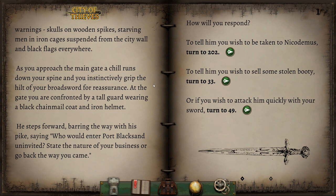At the gate, you are confronted by a tall guard wearing a black chainmail coat and an iron helmet. He steps forward barring the way with his pike, saying, 'Who would enter Port Blacksand uninvited? State the nature of your business, or go back the way you came.' How will we respond? Attacking him sounds like a terrible idea. Being asked to take him to Nicodemus might not be the best move either — this is a pirate town. Let's tell him we're here to sell some stolen booty.